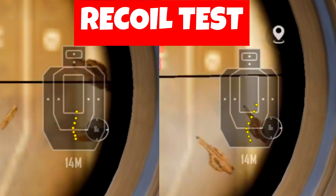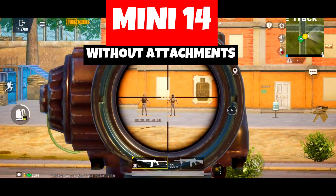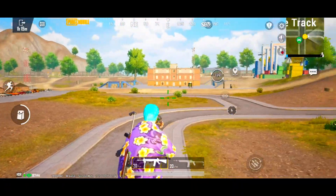Now the Recoil Test. The horizontal and vertical recoil of the MK-12 is higher, though with attachments there is a little difference — because we can put a foregrip on it. Here is the Mini-14's spray pattern, and here is the MK-12's spray pattern.